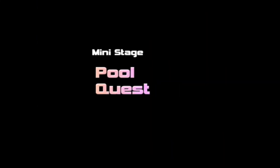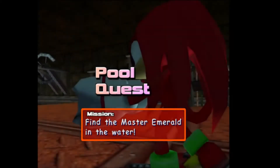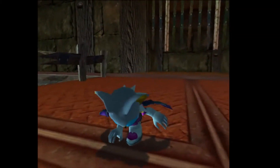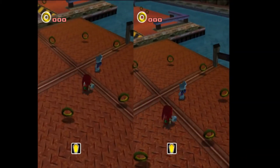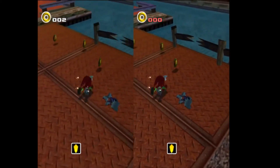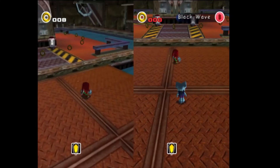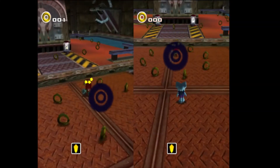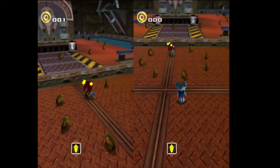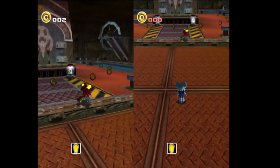This is Pool Quest! This is your introduction to underwater emerald hunting. You start in the same area, which means you can attack each other. I might just do that so I can show off the special attacks. These are the same special attacks that you had in the story with the boss fight.